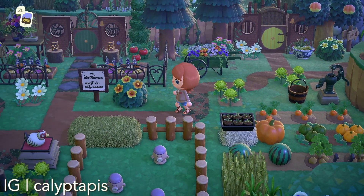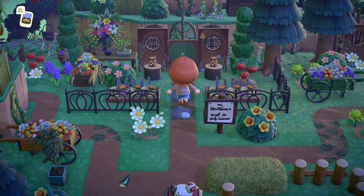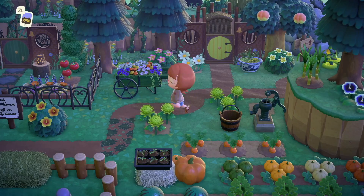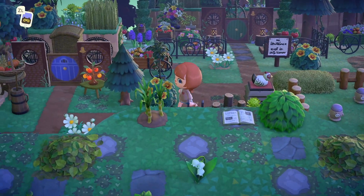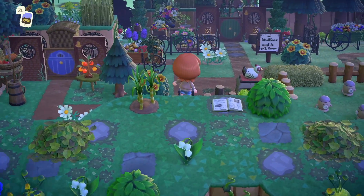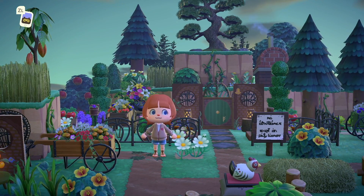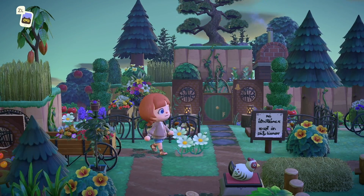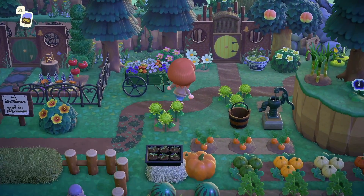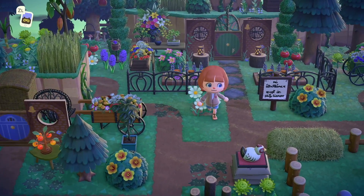This island has a ton of movie and book references, all listed on the bulletin board if you want to check that out. But I wanted to show off this Lord of the Rings inspired build — it's the Shire. There are literally little hobbit holes here. I love the designs; it has that cozy vibe I associate with the Shire. It just feels so cottage core and homey. I love the little pathways between the houses. People get so creative with how they use different items — like this oven up here being used as a little chimney. This island has references from Coraline to Lord of the Rings and everything under the sun. Go check it out!